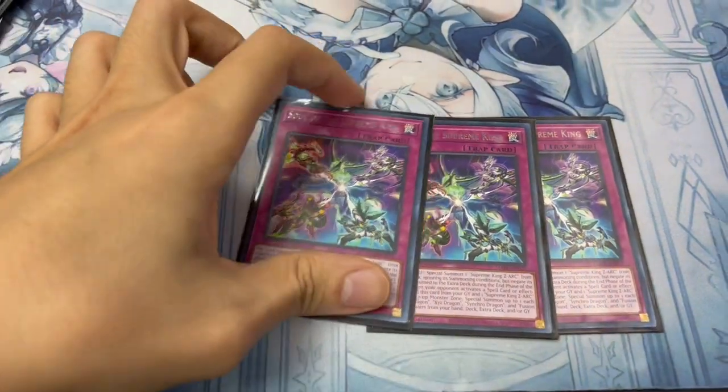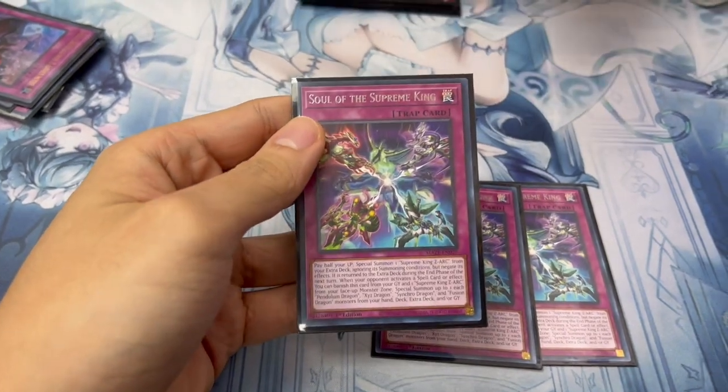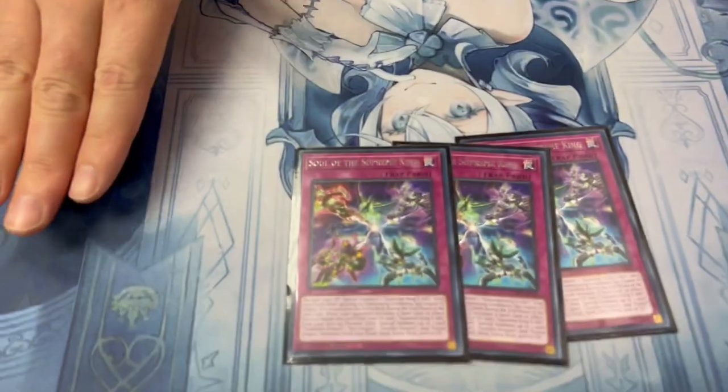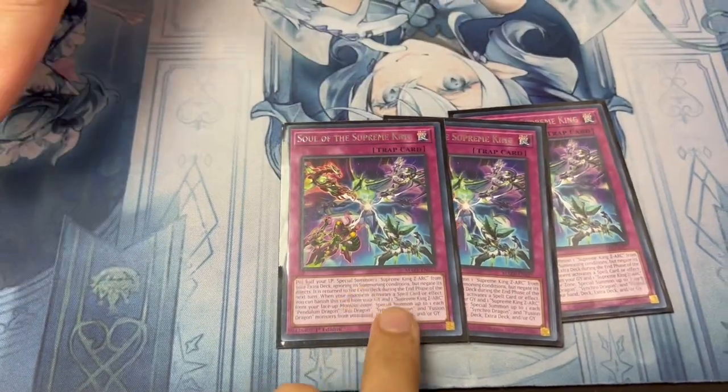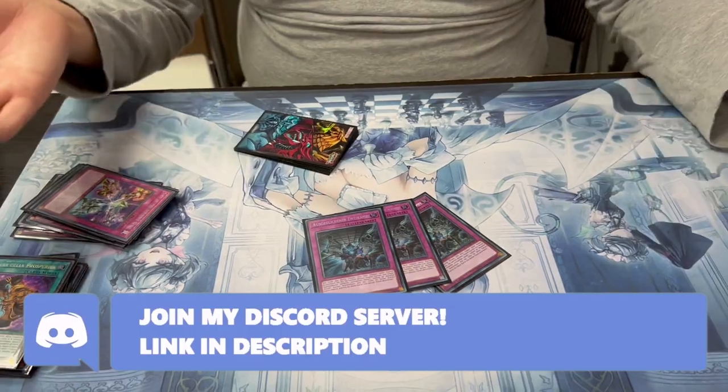Now the real spicy stuff - this is the new Trap of the Supreme King that came out from Maze of Memories. OCG has been playing it. Basically what happens: in Dynomorphia, it synergizes so well since you're always paying life points. You can also tutor this with Big Welcome Labyrinth. It's a normal trap, so you get your labyrinth engine, you get the Supreme King, then summon the Zard - and then it becomes another Ash target.